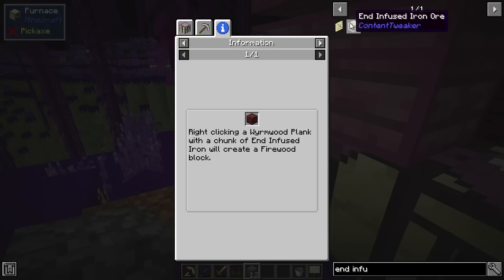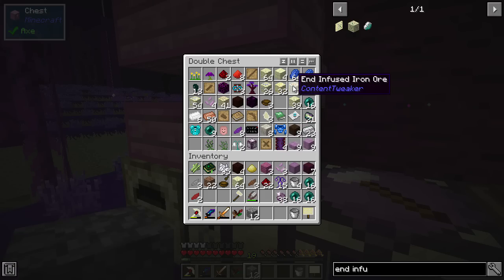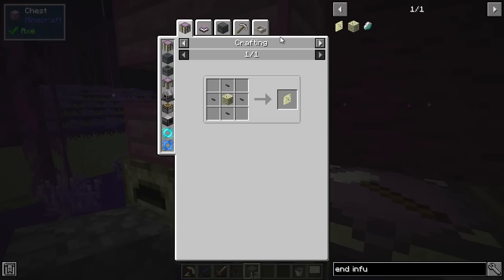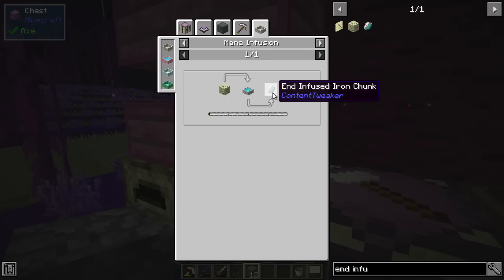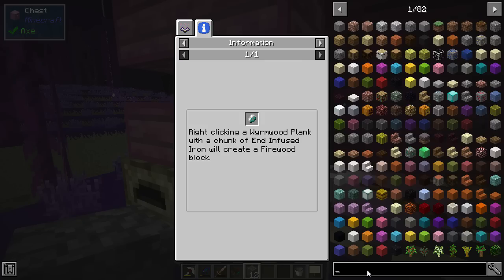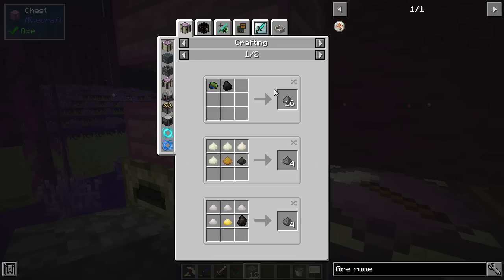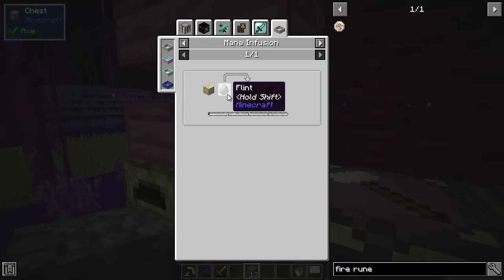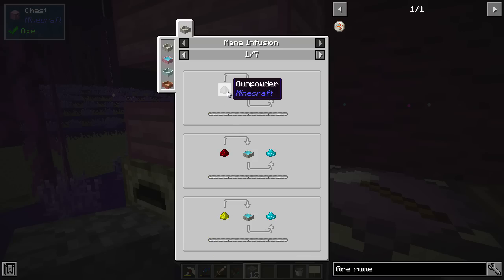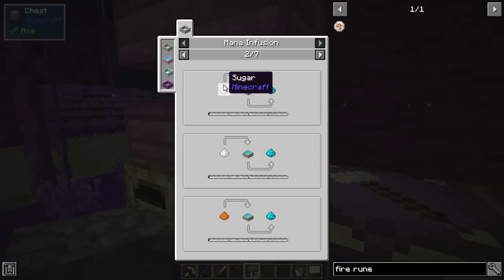Infused iron - okay, that's a really random thing. Right-clicking with a chunk of end-infused iron will create a firewood block. What else did we need? Fire rune - that's the rune of fire and dragon's breath. Gunpowder - flint? That's pretty good. And mana powder - for a white one. I don't think I ever realized: gunpowder or redstone to make mana powder, and sugar as well.